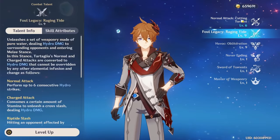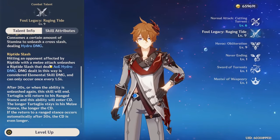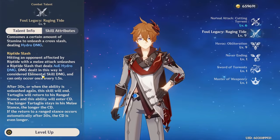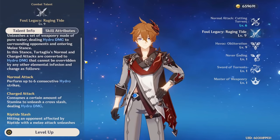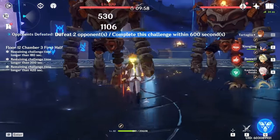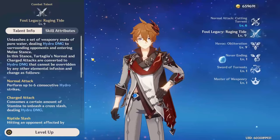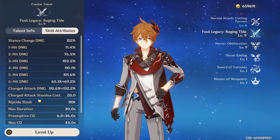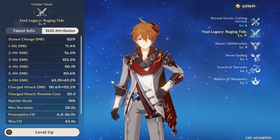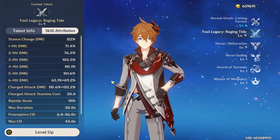The damage Riptide does varies based on how you proc it. When inside your elemental skill, hitting an enemy affected by Riptide unleashes a slash that does AoE hydro damage — insane against multiple enemies. The elemental skill converts your damage into hydro and changes your attacks from ranged to melee, making you basically a sword user who can attack rapidly, apply hydro fast, and deal massive damage through normal and charge attacks. Charge attacks become very good in this stance.